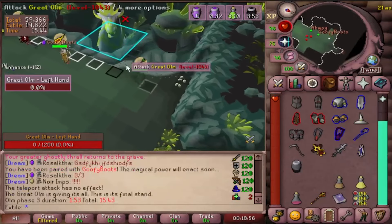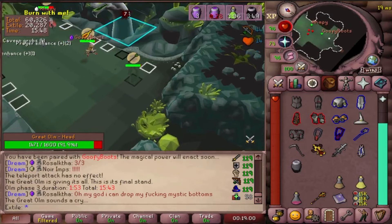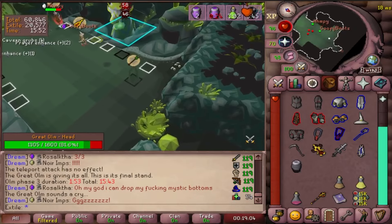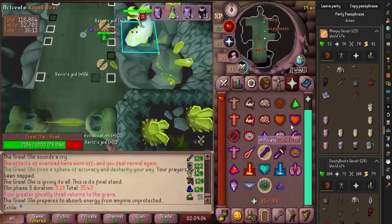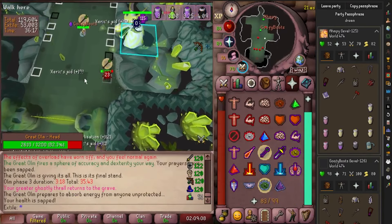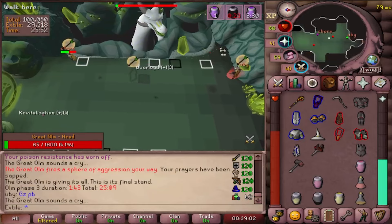Now we're in the final phase — the head phase. During this phase you will continue your same positions and movement and swap over to range gear. He gains one special ability in the form of a little blue spot that he will put on the ground, and he will heal for every person not standing on it. If this attack is really far from you, just don't worry about it. Avoid the falling crystals from before and don't get overwhelmed. Once his head hits 0 HP, you've done it — you've done a COX.